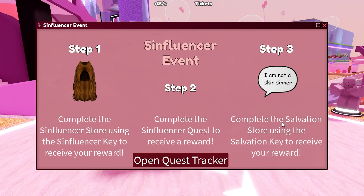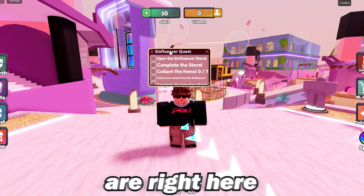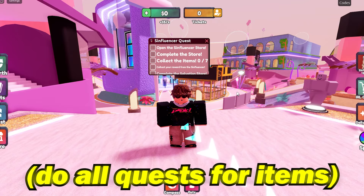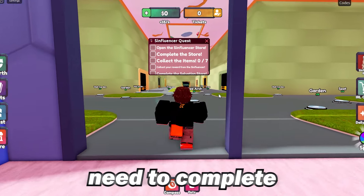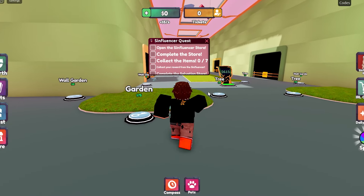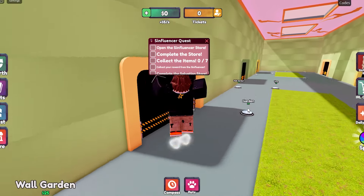Step two says: complete the Sinfluencer quest to receive your reward. Step three says: complete the salvation store using the salvation key to receive your reward. To do this, open up the quest tracker — click on that. The quests are right here. First it says open the Sinfluencer store, which is the store we spawn in with, then complete the store. We actually need to complete the whole building, though I don't think it will take super long.